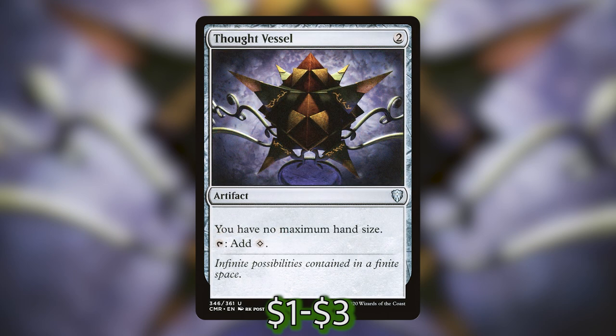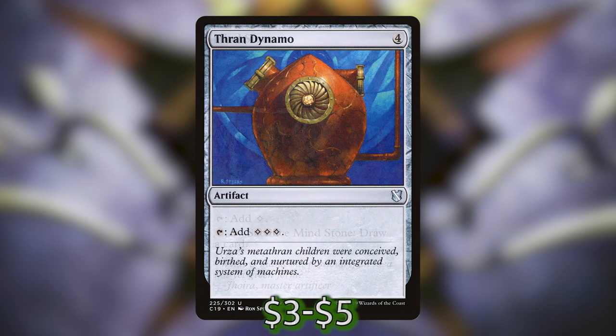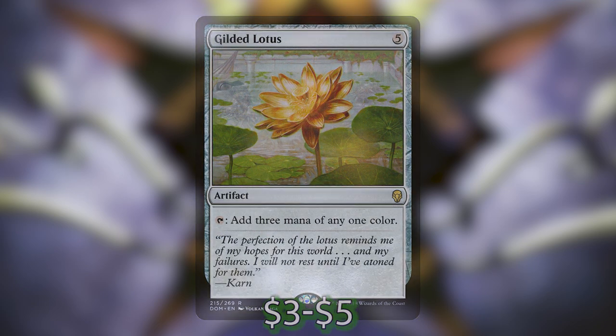Thought Vessel taps for a colorless and also gives us no maximum hand size, which is very relevant. Mind Stone taps for a mana and can also draw a card later in the game. Thran Dynamo is an artifact that taps for three generic, and then we have Gilded Lotus, which taps for three mana of any color.